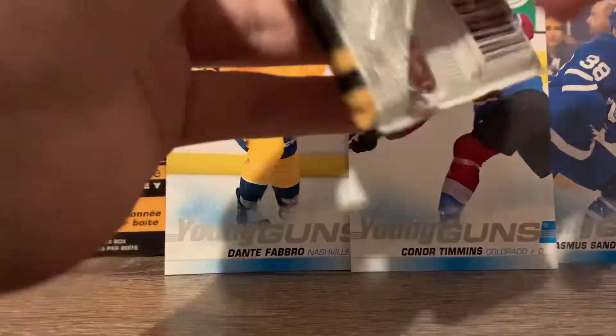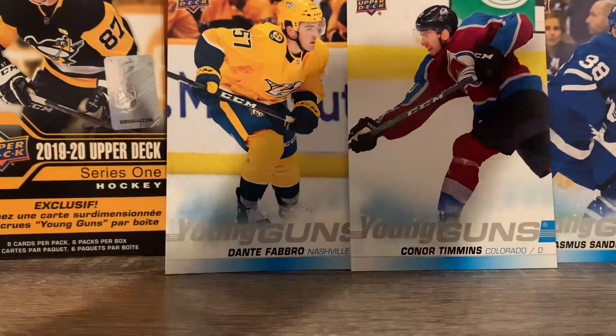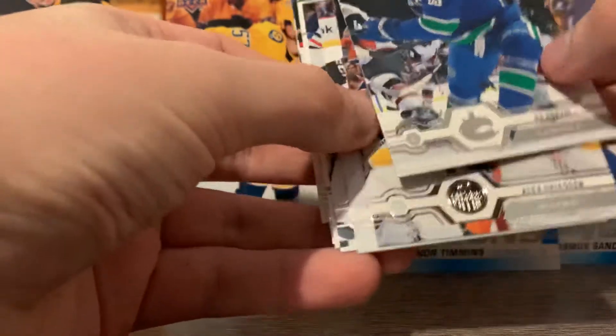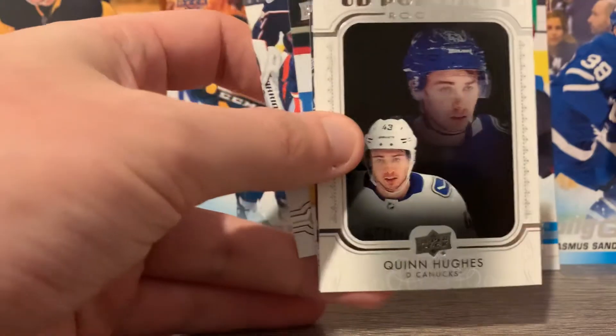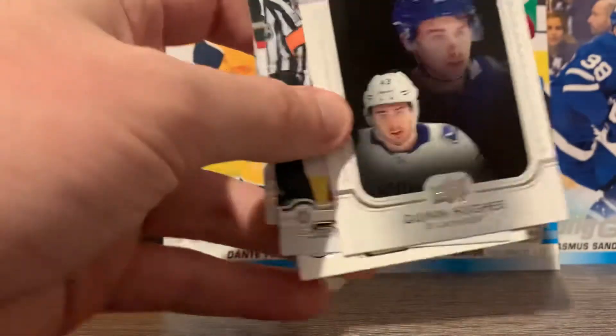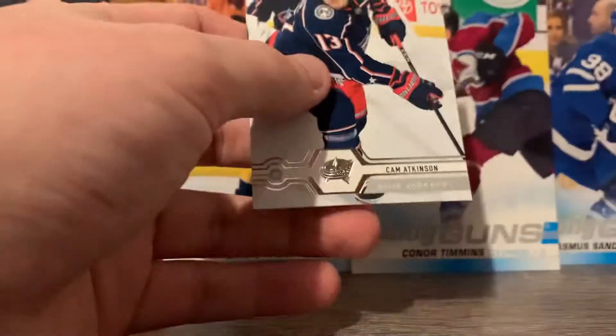Pack number one. We have Beau Horvat, Alex Chiasan, Sam Gerard, Ryan O'Reilly. Looks like we have a portrait — oh, Quinn Hughes UD Portrait Rookie! That's pretty sweet, I'll take it. I know it's a portrait so it's not a Young Gun, but still good to see. Nicole Chuck, Nick Letty, and Cam Atkinson.